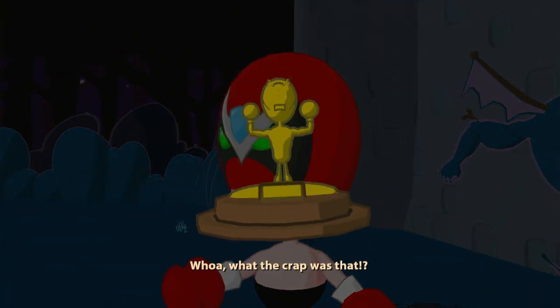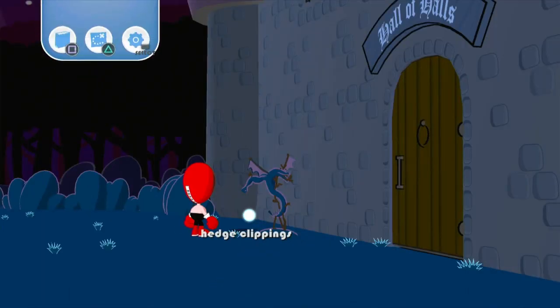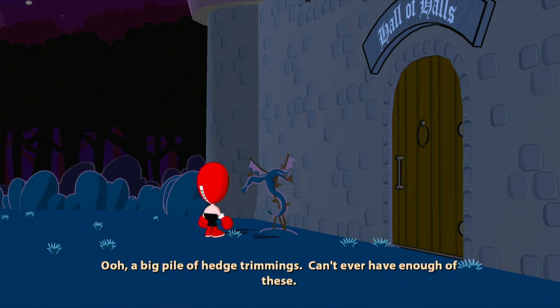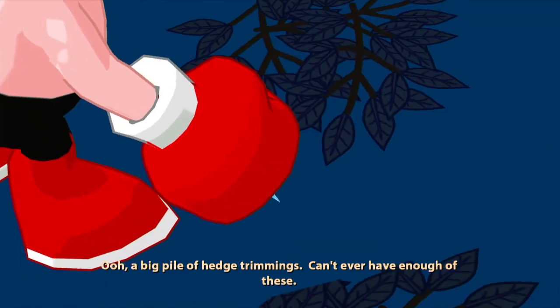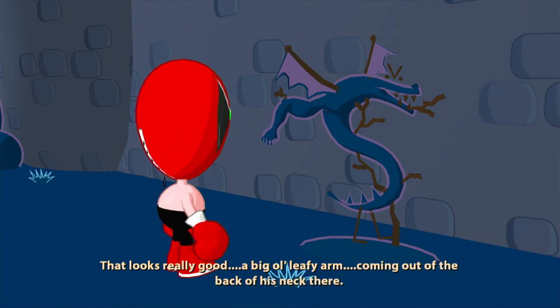Whoa, what the crap was that? Wow, they were using assets. Big pile of hedge trimmings! Can't ever have enough of these! Trogdor hedge. That looks really good. Big old leafy arm coming out of the back of his neck there.